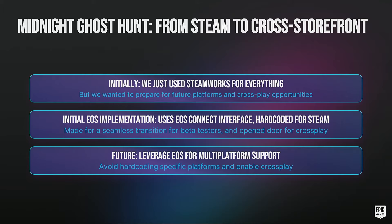Early in development for Midnight Ghost Hunt, we were just using the Steamworks SDK for alpha testing. We knew we wanted multiple platforms and cross-play for a multiplayer game. During a later beta test, we switched from Steamworks to EOS. Using the connect interface, players didn't even notice because we still had the same profile pictures and names. By doing so, we had front-loaded the effort for having cross-play. In the future, we want to leverage all EOS features to have more platform-generic code and ship on as many platforms as makes sense.